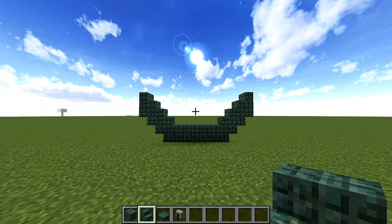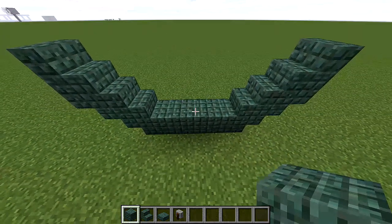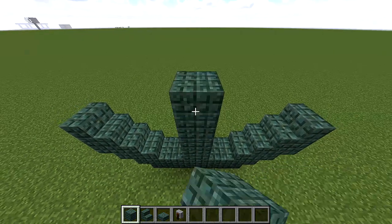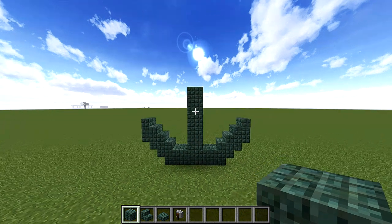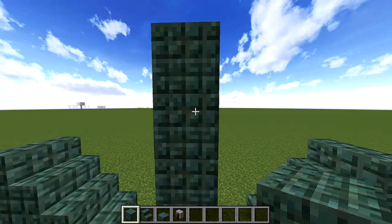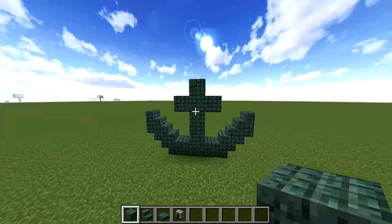Now take out your blocks, find the middle block here, and go up 4 more. Now, go to your 2nd highest block, and on the outside of each side, do a block just like this.